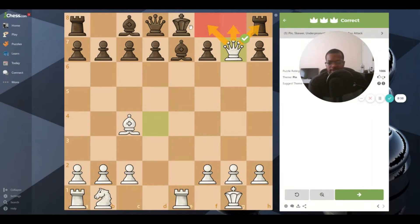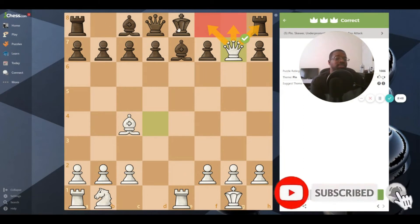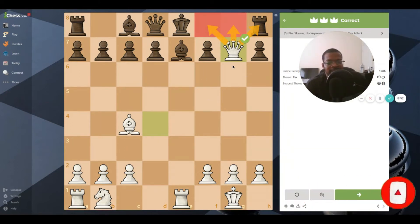Just because white has attacked over here doesn't mean black can't castle - black just can't castle king side. This side of the board where the king is is the king side; the four columns where the queen is is the queen side. Black's king side is weak, which is good for white. White wants to keep attacking that. Black needs to play to their strengths and get back in the game.